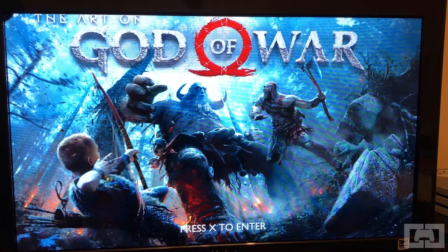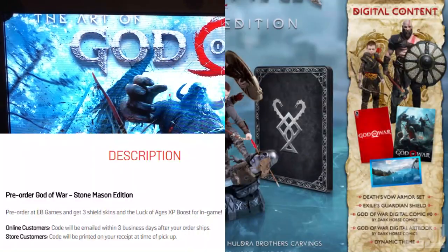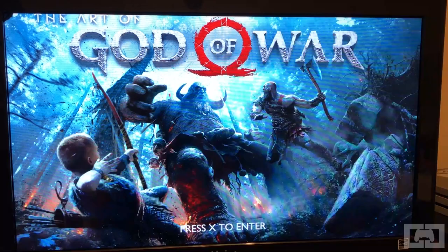Just to recap: the pre-order DLC comes with three shield skins and the Luck of Ages XP boost talisman. The special edition DLC comes with the Death's Vow armor set, the Exile's Guardian Shield skin, the digital comic book, the dynamic theme, and the digital art book. Thanks for watching — please like, comment, and subscribe, leave any video requests below, and stay tuned for a ton more God of War content. Take care!